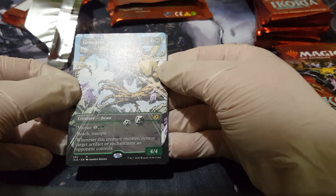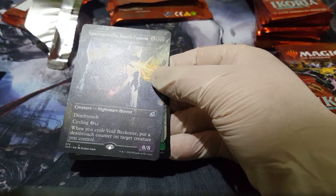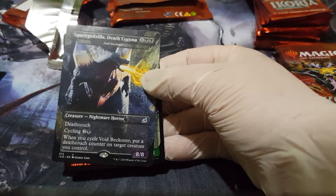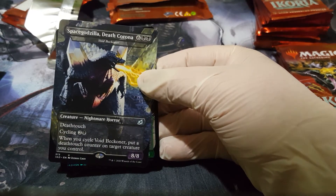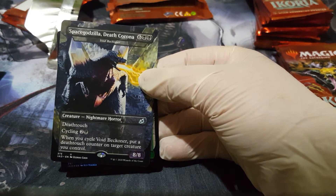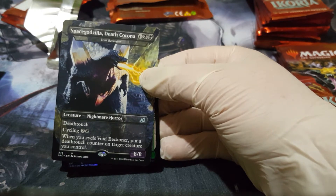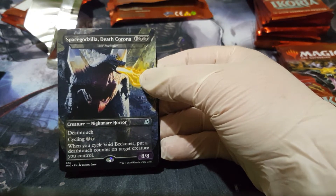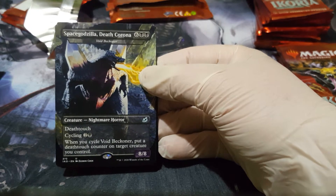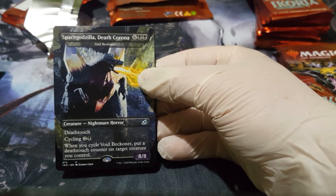Borderless Gemrazer — not foil but really nice looking. And here it is: borderless Space Godzilla — you know, the card that everyone's heard of. This foil was like three hundred dollars because of the name.